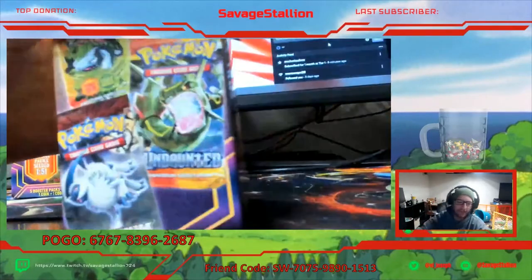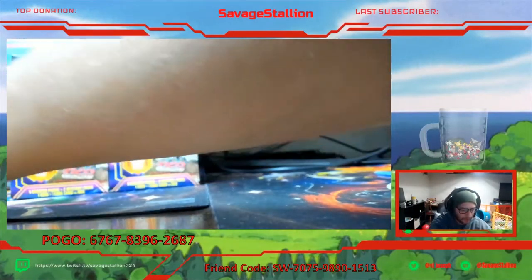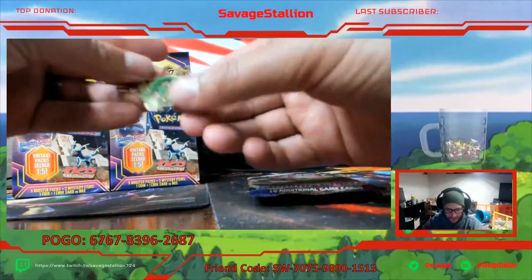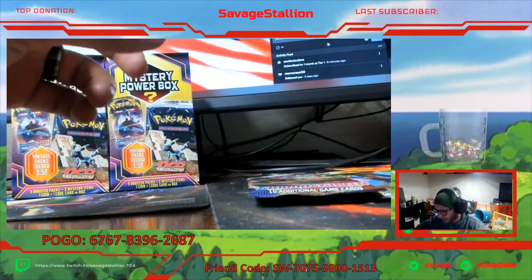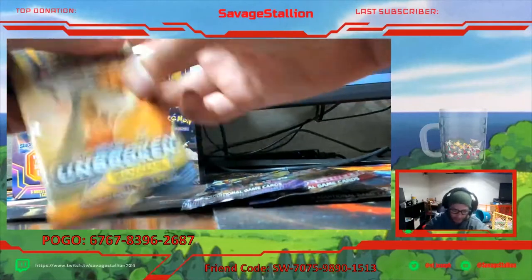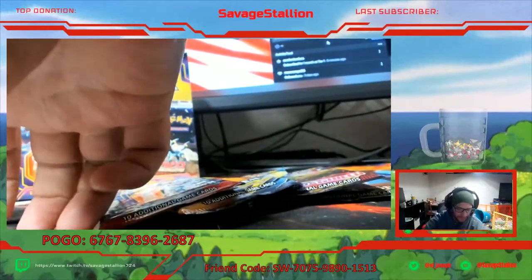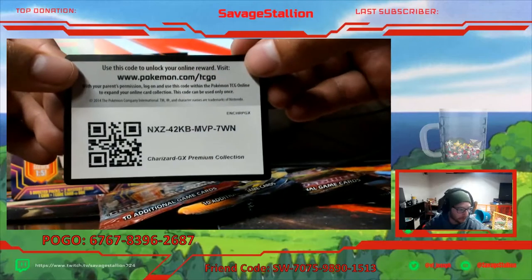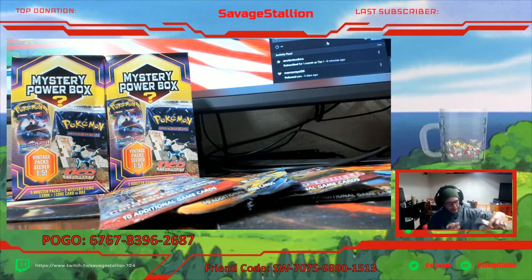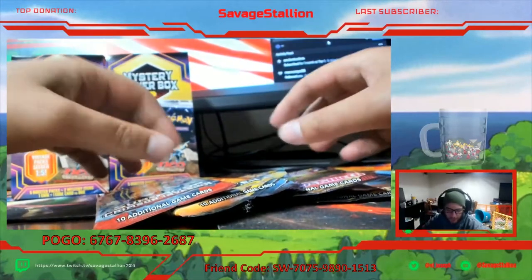Alright guys, moving on to the next mystery box. We got another Cosmic Eclipse, another Sword and Shield, and it looks like another Rayquaza - so we got two of those now, starting to become less cool. Guardians Rising again, Unbroken Bonds again, and this is Crimson Invasion - I so knew it. Here's the code card - it's actually a Charizard GX premium collection code card, so that's interesting. Another Pikachu coin. The card in here is a promo Alolan Sanctuary holographic.